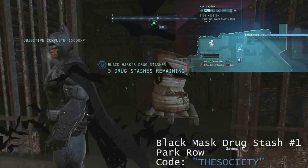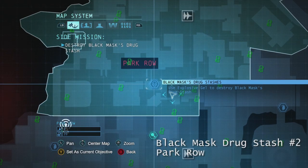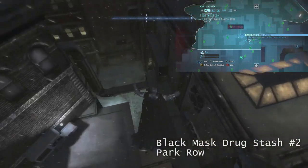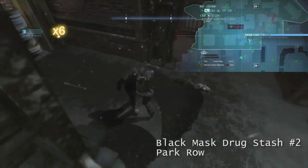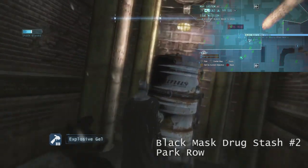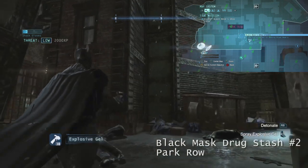The next Black Mask Drug Stash is going to be located on the south end of Park Row. The easiest way to find it is to go on top of the Ace Chemical building — it's hard to miss, it has a large neon sign saying Ace Chemicals on it. It's going to be in an alleyway visible from the northwest corner. You can press X to drop down on them, take out these guys, and it's just a little alcove right here. Spray Explosive Gel and take out Black Mask Drug Stash Number 2.